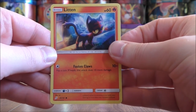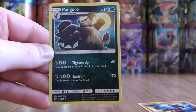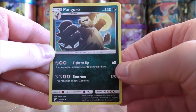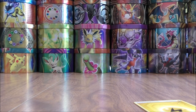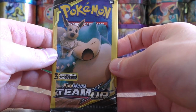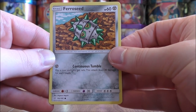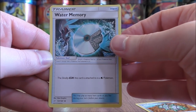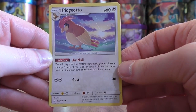Litten to start this pack. Lightning type energy — is there something good behind this one? It would be a Pangoro, and this is a rare non-holo. Set that one aside; I've done much better than I thought I would from these packs. Essentially this would be equivalent to four regular booster packs. Ferroseed starts this pack, Water Memory, and the final card would be a Pidgeotto — and this is just a common.